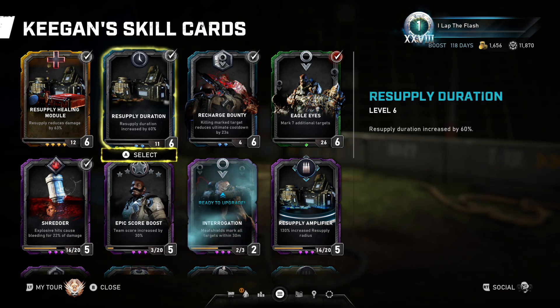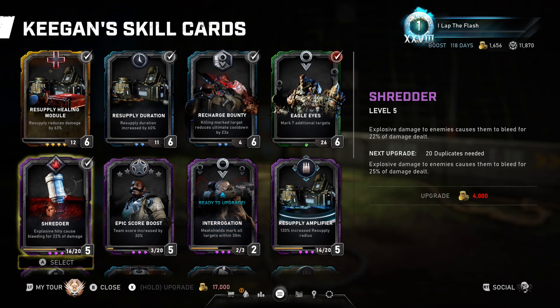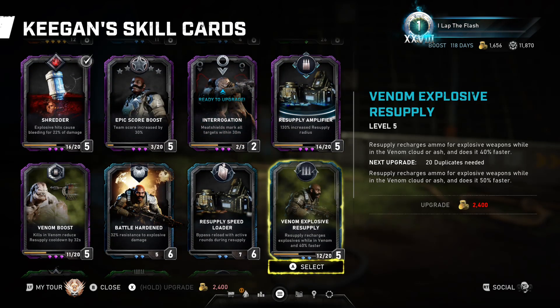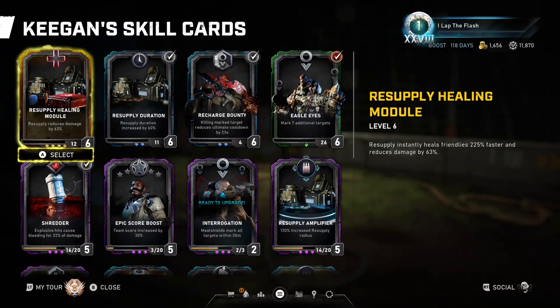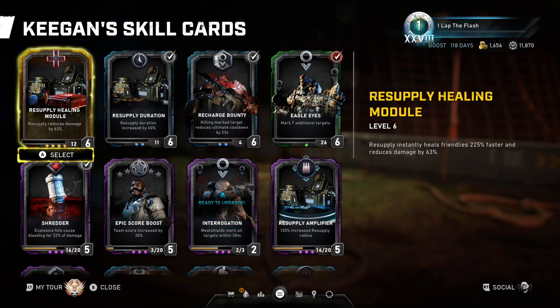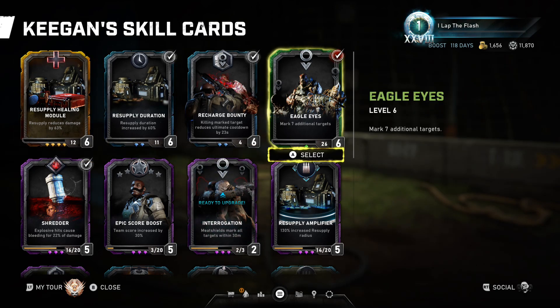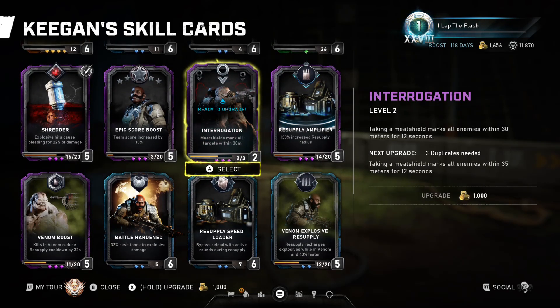For escape it's pretty much the same setup on most maps. Every map you're gonna have shredder, every map you're gonna have recharge bounty, every map you're gonna have venom explosive resupply. Your fourth and fifth cards are generally venom boost and a fifth card that could be resupply duration for your team depending on how much they need ammo, resupply healing module for when you think you're gonna be using your resupply, or eagle eye so you can mark multiple targets in a battle that your teammates are killing. And the potential interrogation looks pretty nice.